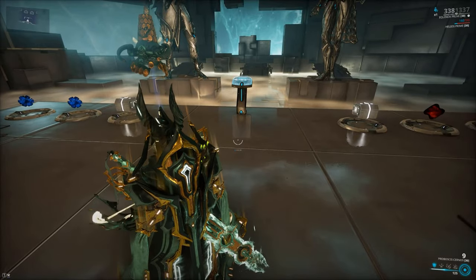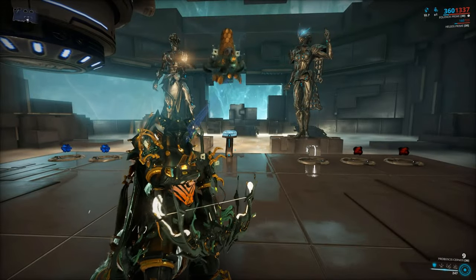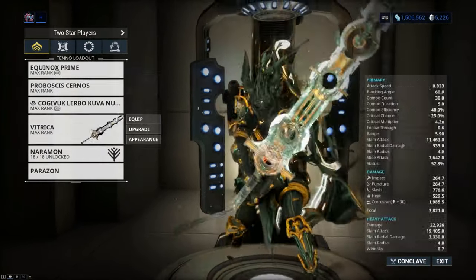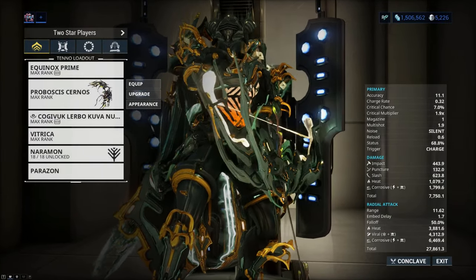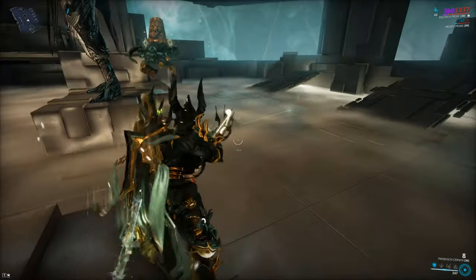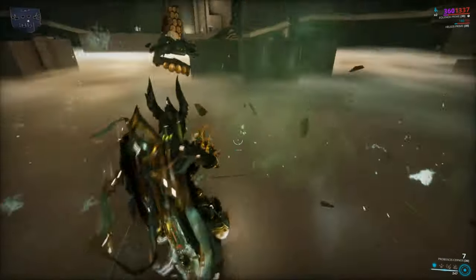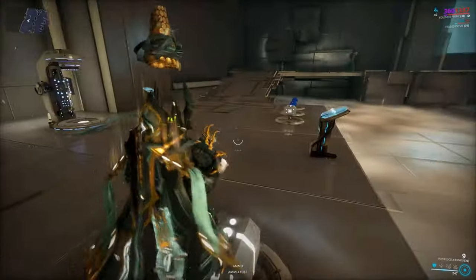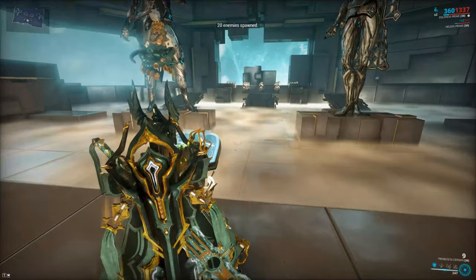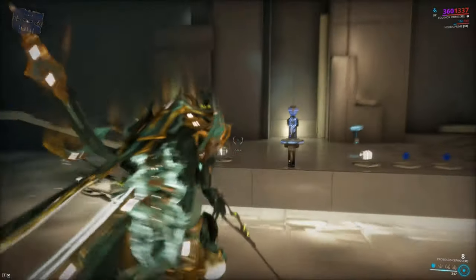But you can put rifle mods in bows. So what I've done is a little thing here with the Proboscis Cernos, the new Infested Bow that came with the Deimos Arcana update. When you shoot this thing, it latches onto the ground and spawns these tendrils, and they will come and yoink enemies. Basically what this weapon is — it's Larva for everyone. You don't have the helminth system? Just make this weapon and you have Larva. It just groups everyone up and pulls enemies together, which is fantastic.